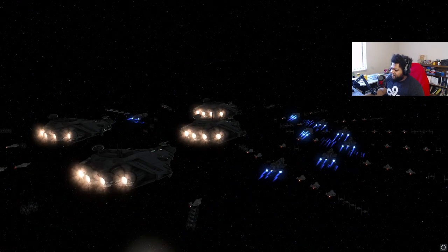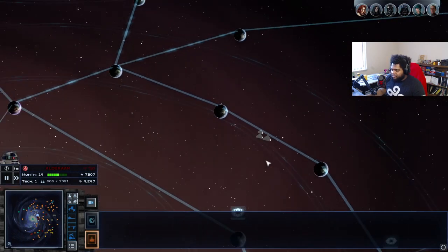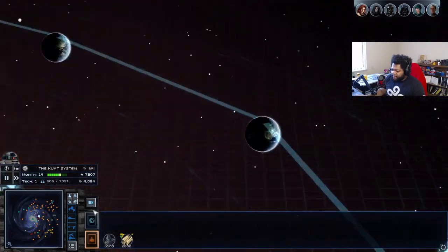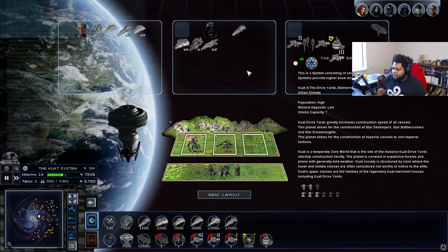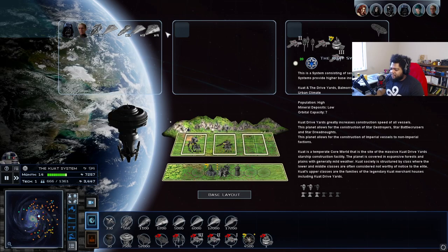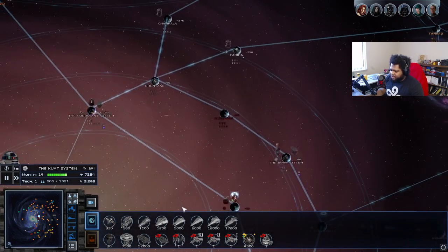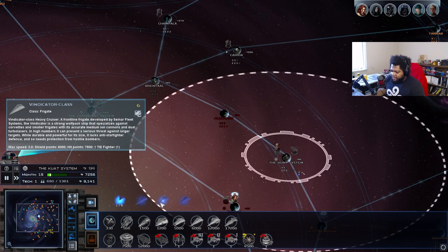We're going to signal the retreat and should go to Kuat — and we went to Kuat, perfect. I love the tail lights on these ships. Now I don't want to fight a Gladiator versus a Venator — it's pretty one-sided, the Venator should usually win 99% of the time. We're going to start production on Vindicators now — these are going to be our ion units that take down the shields of these ships.